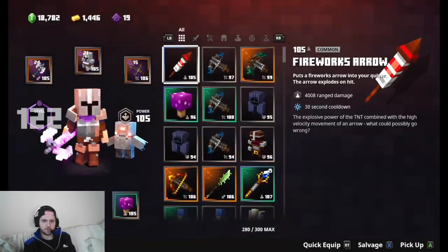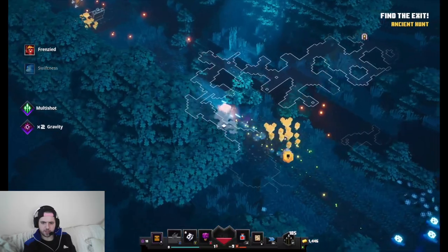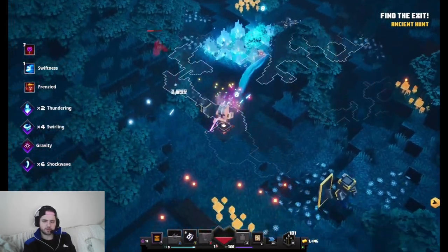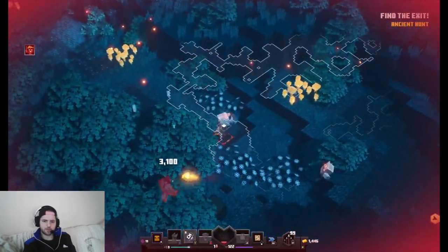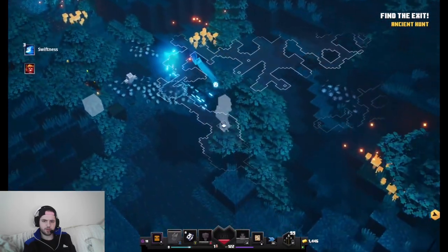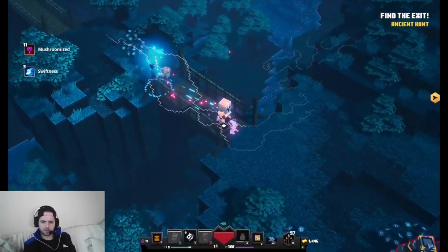The imploding crossbow — I've only got two enchants on it, it's not fully enchanted or gilded. I wonder what's better, this or the harp crossbow — I think it's probably situational. I still want both. Maybe I should look at doing a combined ancient hunt for an imploding crossbow and the harp crossbow — that'll increase the overall percentage of a mob encounter, and then I could possibly get two. I'll look into that for the next one.